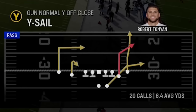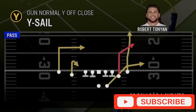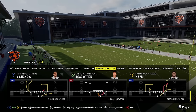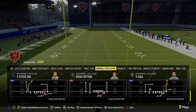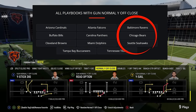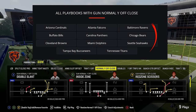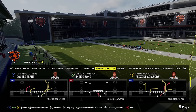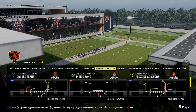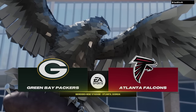I'm going to show you guys the Y Sail play, which I think I showed last year out of the Buffalo Bills, but the reason I'm using the Chicago Bears is because this is the only playbook that has all of the plays that I want. This particular formation is in maybe 10 or 12 different playbooks, but every one has different plays in it. This one has all of my favorite plays, which is why I'm switching to the Chicago Bears. I recommend doing the same if you're going to follow my channel.